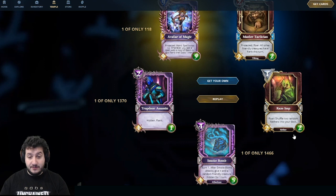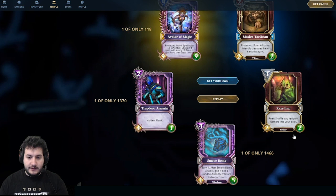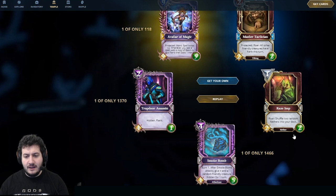Lastly, Shadow Smoke Bomb — wow! Three shadows in a row, saving the best for last, and I promise it wasn't scripted! It's a 4-mana 4-5 with Burn 1. After Smoke Bomb attacks, give it and a random friendly creature Hidden for one turn. Really high-flavor card — it's also an Atlantean, which is somewhat relevant. It lets you attack, stay hidden, attack, stay hidden — basically exactly what you'd expect from a Smoke Bomb. Love all the Deception cards in shadow, and what an awesome pack!